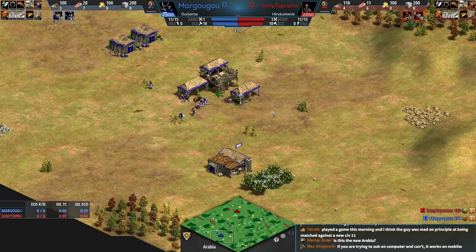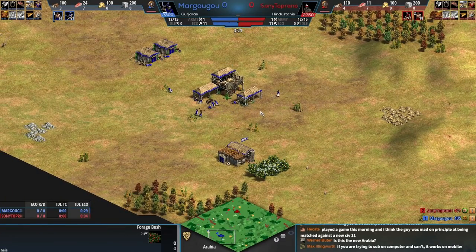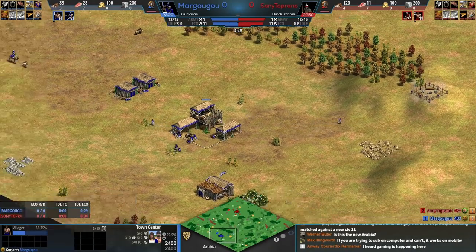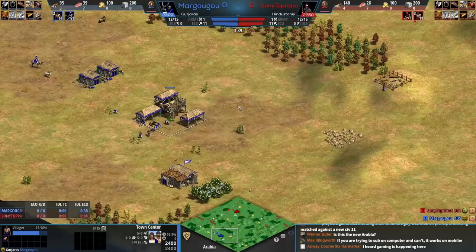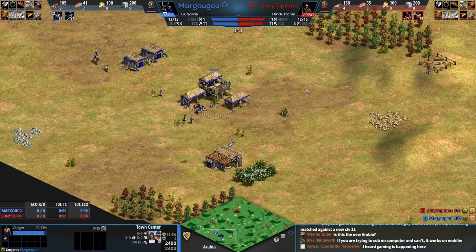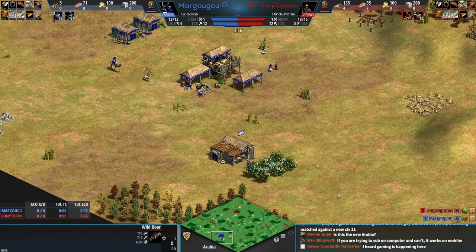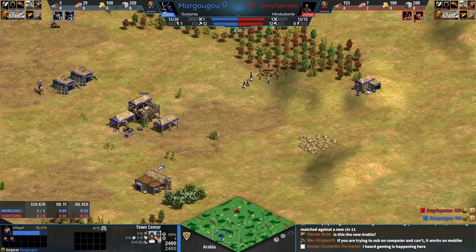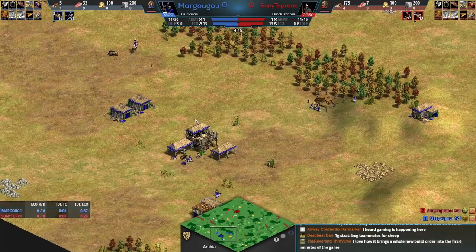My first take on this eco bonus: I love its uniqueness, I think everyone will agree. I like how it allows you to do different things — we're already talking about making the mill before the lumber camp, which is different from most civs. All eight pigs are within here, and having eight pigs is like having about 1.2 or 1.3 villagers on food. I love the build here from Margu.